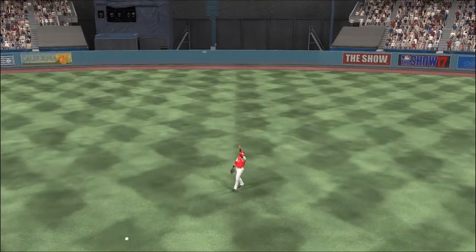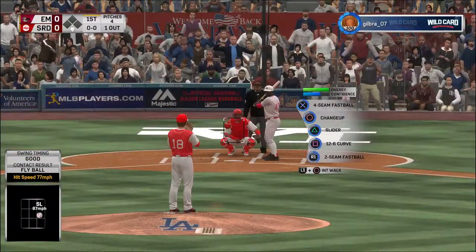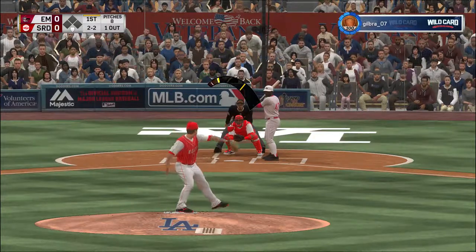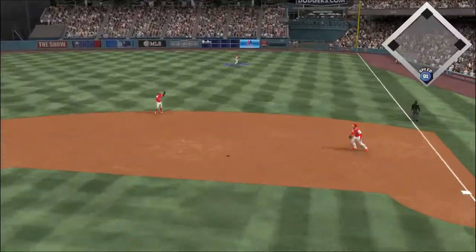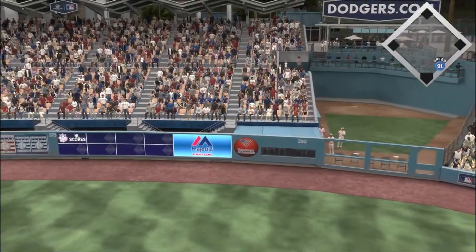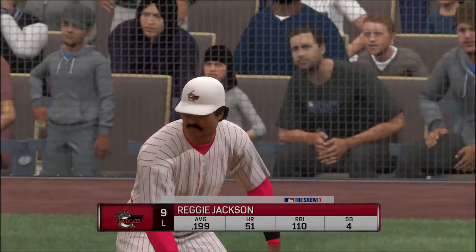Blackman comes on now, and he has it one down. So one away here with the bases. A swing, and this ball is blasted to right field. Nothing's going to keep this one in the ballpark. And this one is gone — a home run.